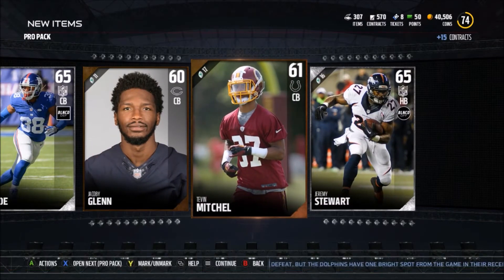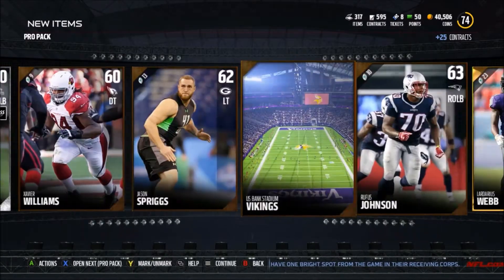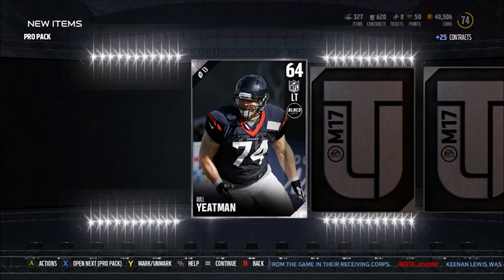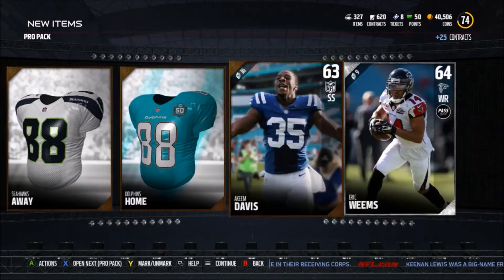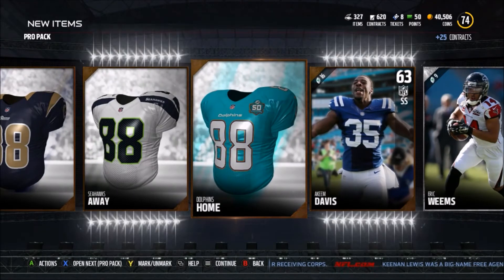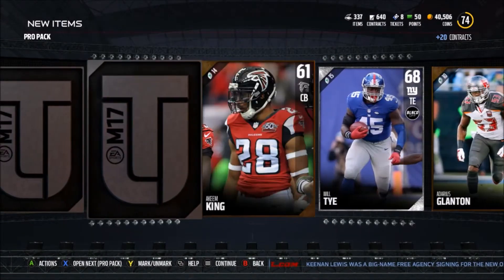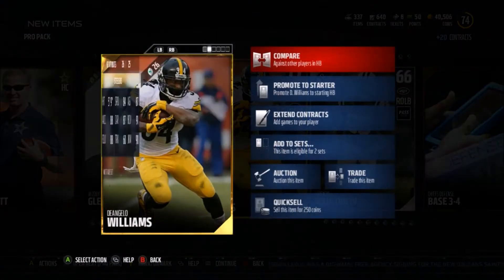We get a 76 left guard overall and nothing in that pack. I need to get one elite pull. Is this the pack? No — we get LaDarius Webb, still a decent corner so I'll take it. Anything in this pack? We get Terrence Knight, but still nothing. Three uniforms in that pack — let's just stay optimistic.